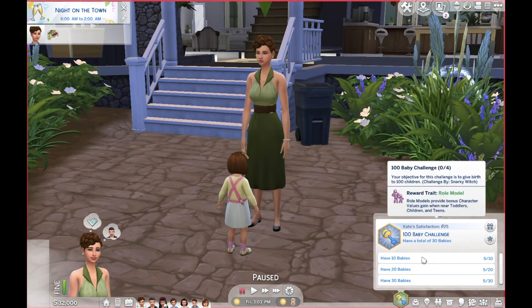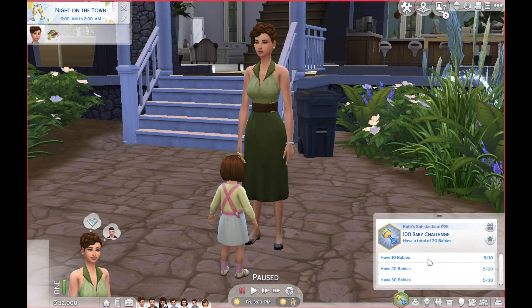We are here with the family and she has the 100 baby aspiration. You can see the first three milestones: have 10 babies, have 20, and have 30. It shows 5 out of 10, 5 out of 20, and 5 out of 30, because she has five children. Let's see what happens — I'll cheat through. The next milestones are 40 babies, 50 babies, 60 babies, and it just keeps going.